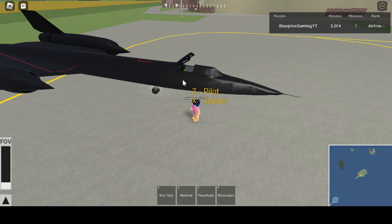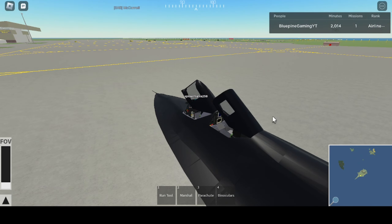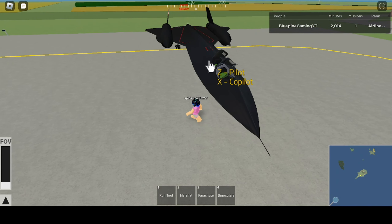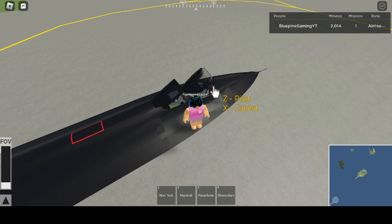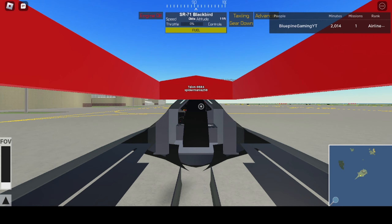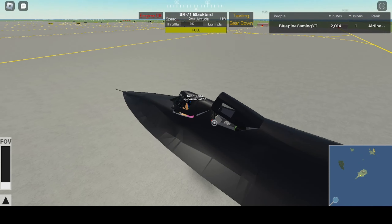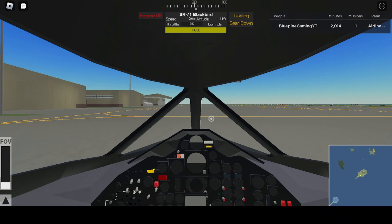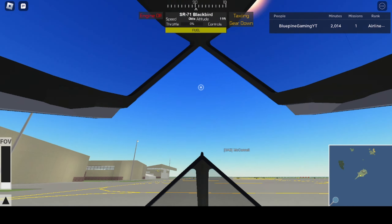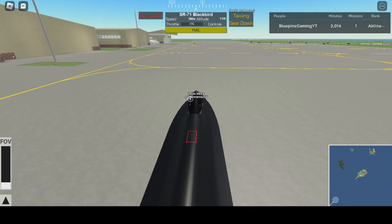Let's check out the openable canopy — it works on the pilot seat, yep it does! I've never seen that in PTFS before. We can even close it by clicking it, and I'm pretty sure we can close it from inside the cockpit too — yep, like that. We can do that even inside the cockpit. If we click open and zoom in, we've got the canopy just opening right in front of our eyes.